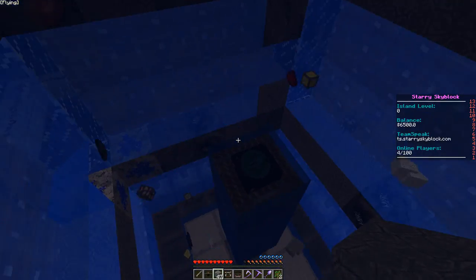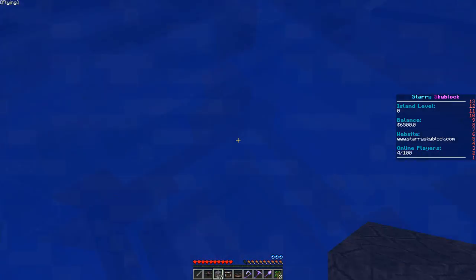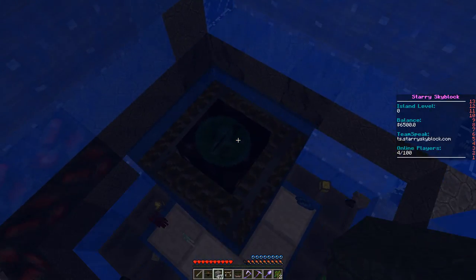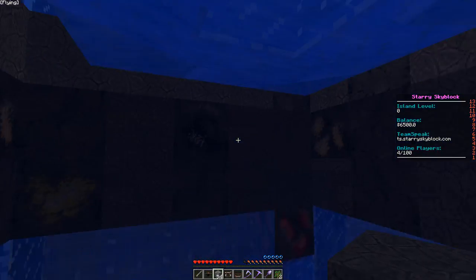But if you have just the end portal block without the eye of ender in it, it only breaks the one block next to it — that's about it. But if you have the eye of ender in it, it breaks a 5x5 radius, which is what it's doing now.